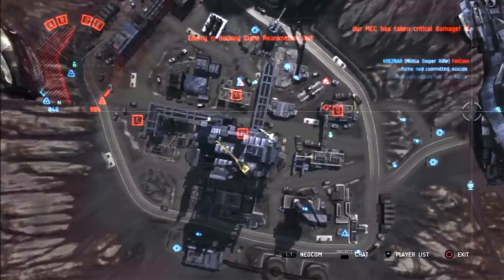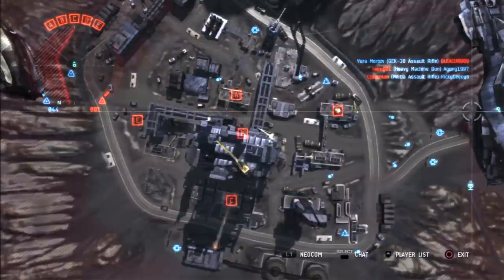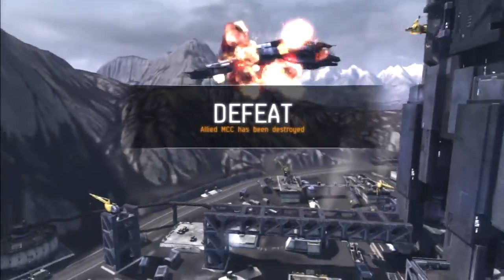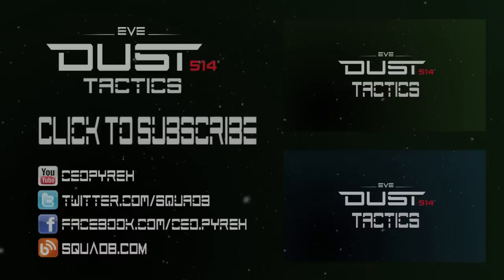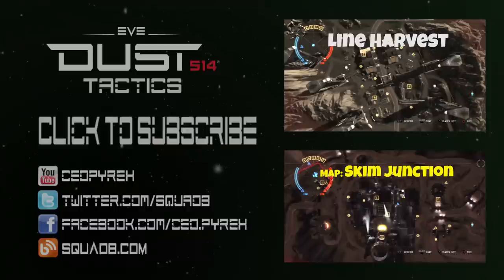The ability to deny a spawn point close to where the action is really does mess up the blue team in this case. As you can see, they've mostly fallen back. Who's going to win? Zero clones — we lost. So even though we got them to zero clones, they beat us on the MCC battle. So there we go, that was Ashland. Hope you liked that. We'll certainly do some more of these. See you next time.